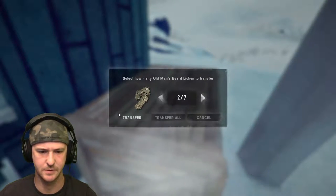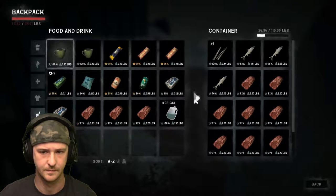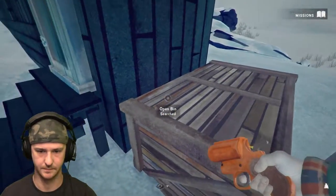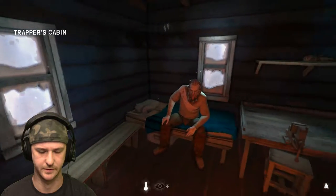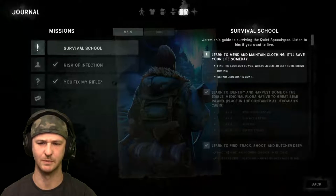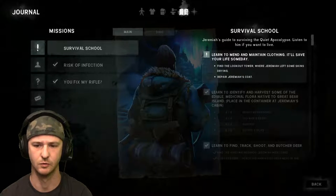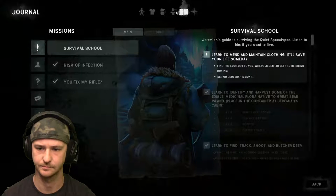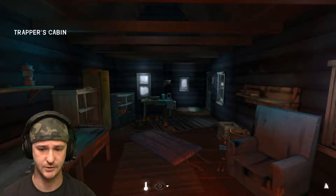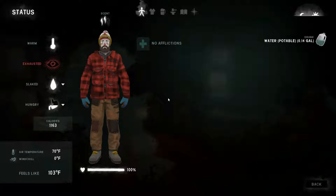Old McKenzie is freaking tired and it's almost nighttime, but we're back at the cabin. Let's put this stuff in — I need eight rose hips, two old man's beard, and the stocks. Journal updated — hell yeah. Okay, my last mission here is clothing. I need to find the lookout tower where Jeremiah left some skins drying and repair Jeremiah's coat. That should be our last training mission.